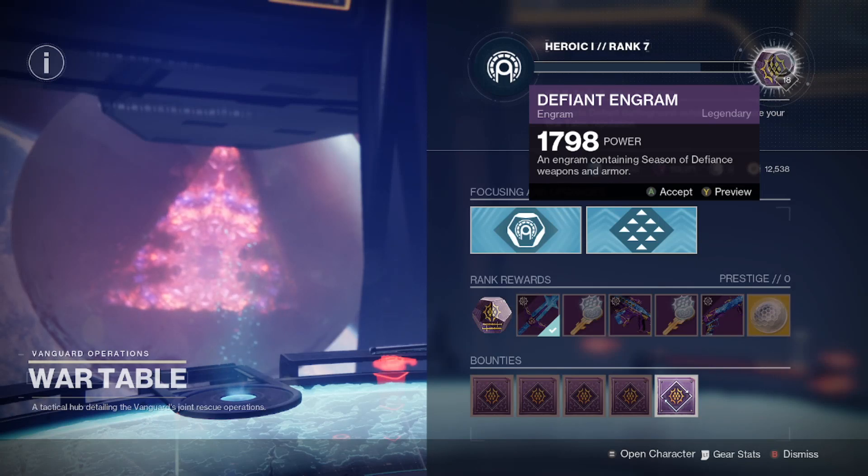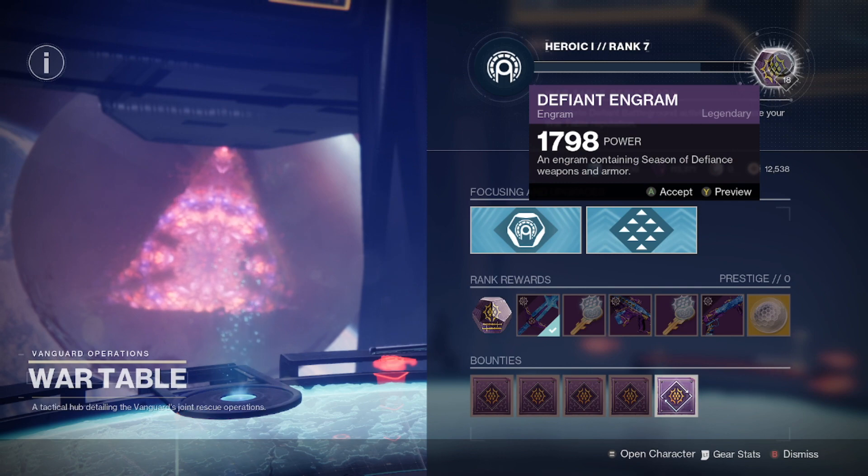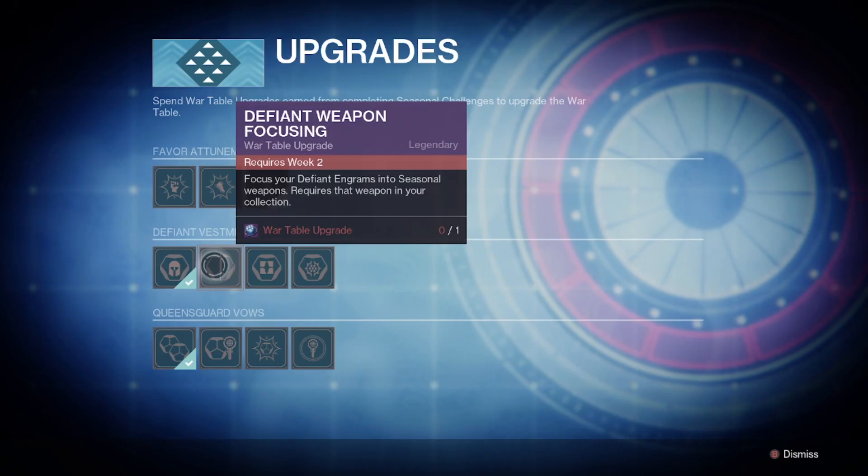Hey everyone, Duke here, and I just wanted to make a super quick PSA video letting you know you should be saving your Defiant Engrams until next week. The reason for this is that in week two we're going to be able to unlock Defiant Weapon Focusing, which will allow you to focus all of your Defiant Engrams into seasonal weapons as long as you have that weapon in your collection.